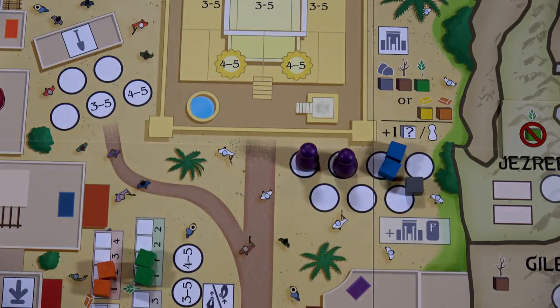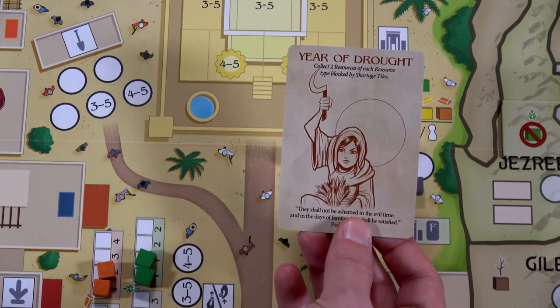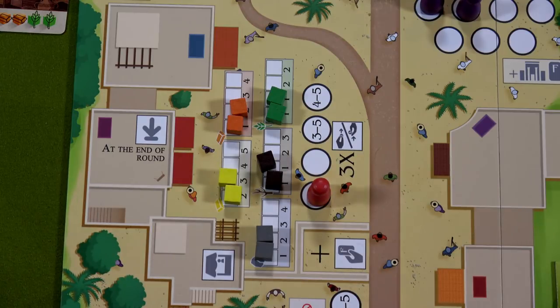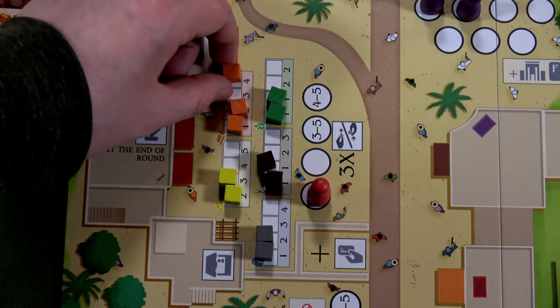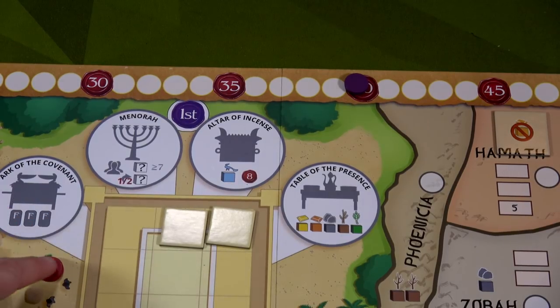I draw a fortune card: collect two resources of each type not blocked by shortage tiles. Moving to Jeroboam — he does a marketplace action. He now has one of every resource and sells his duplicates: clay for four favor, wood for three, stone for four — that's eleven favor total, putting him at 35. I'm at 40 — he's just five behind me.